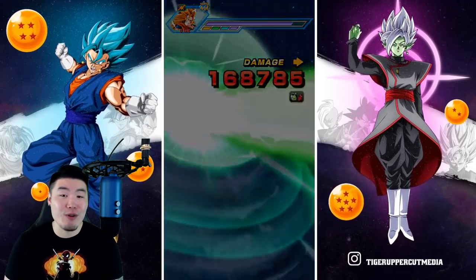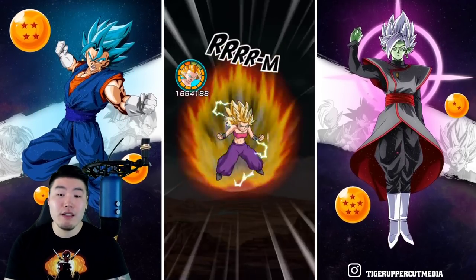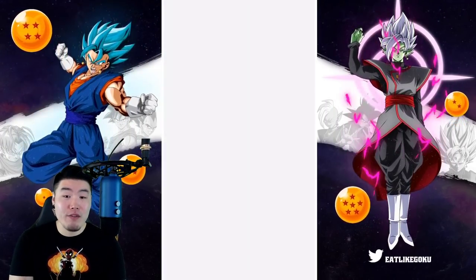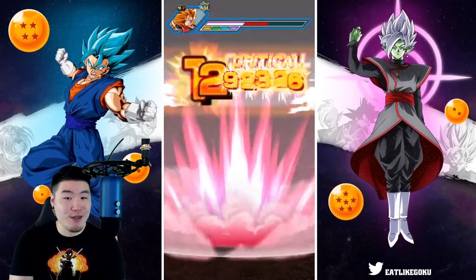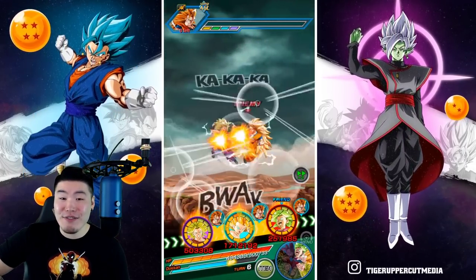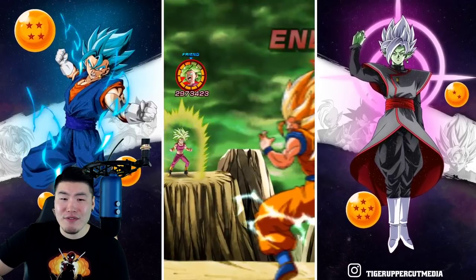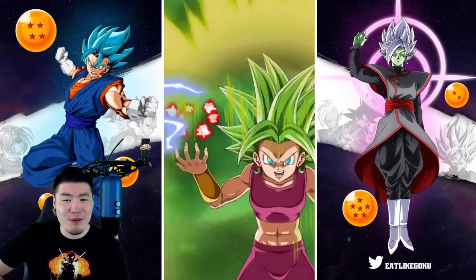We might also be able to get 6 PHY orbs for Kale next turn — I saw we have a lot of PHY orbs, I don't know if it's enough but that'd be great. Oh wait, why am I on 1x speed? Okay, 1.7 mil — going to be effective against all types. Crit again, okay. So we didn't dodge there — 69, 65, 58.